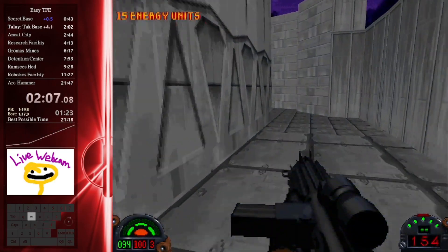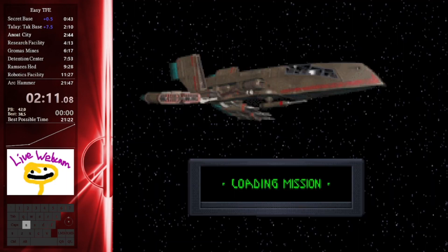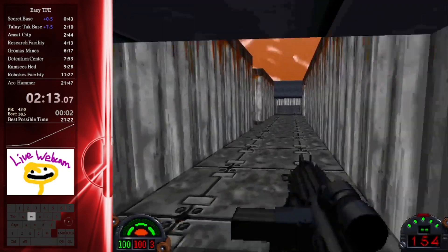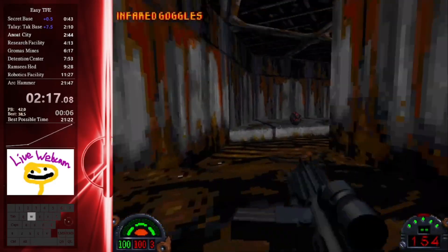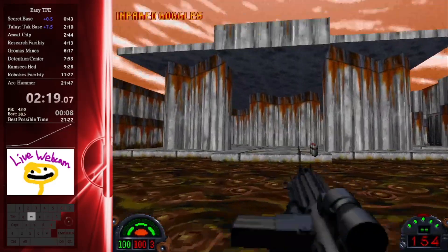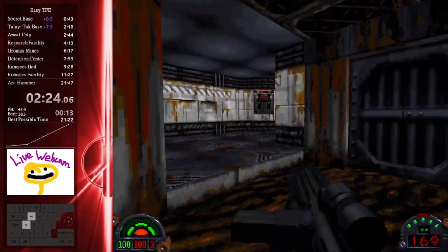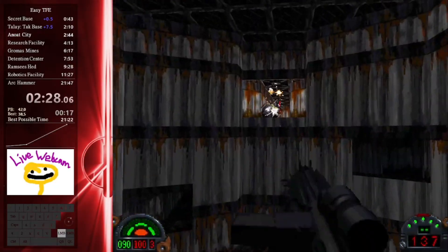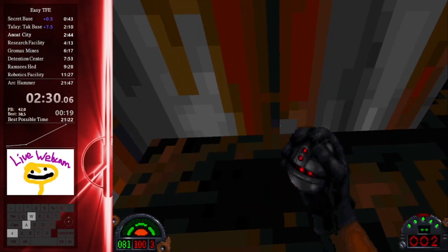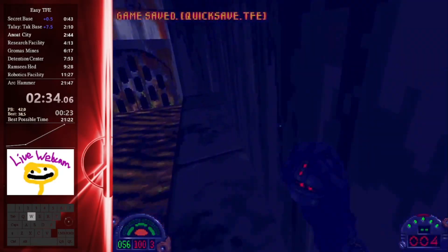The next mission is going to show probably the best tech in this entire game, which is explosive boosting. As you may be familiar with a lot of FPS speedrunning — this is pretty common especially in the Quake era — explosive boosting gives a little bit of extra height. There I picked up thermal detonators, which are grenades, setting up in a really precise position. And nice — got it first try. That is awesome.